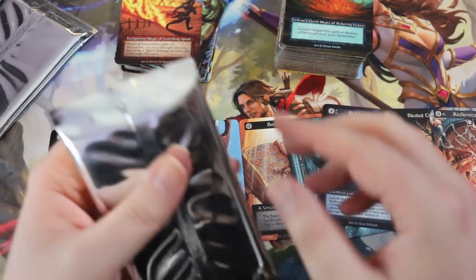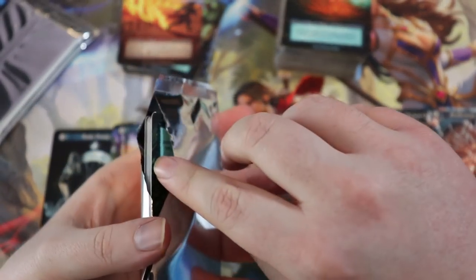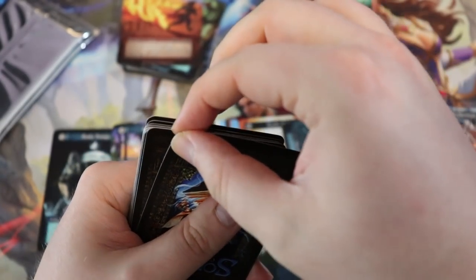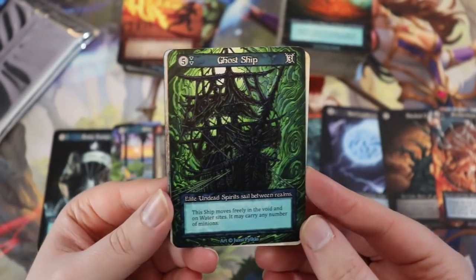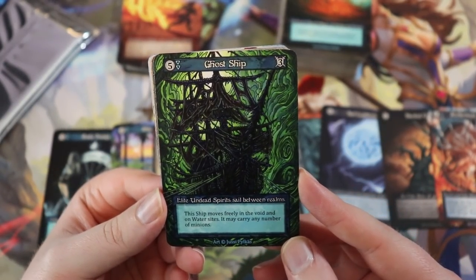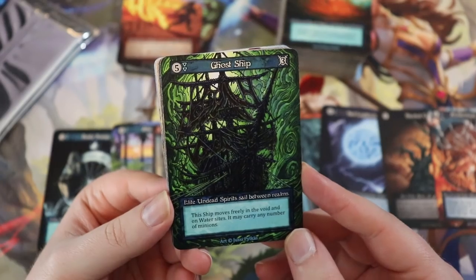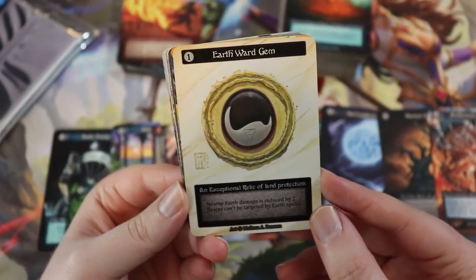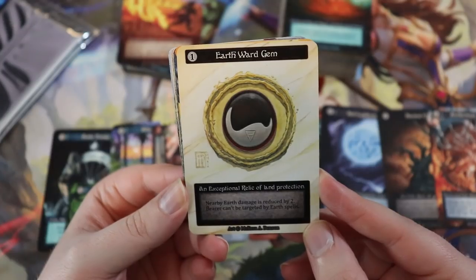I can't understate what a joyous experience this is. Ghost Ship — elite undead spirits sail between realms: this ship moves freely in the void and on water sites and can carry any number of minions. That is absolutely metal.